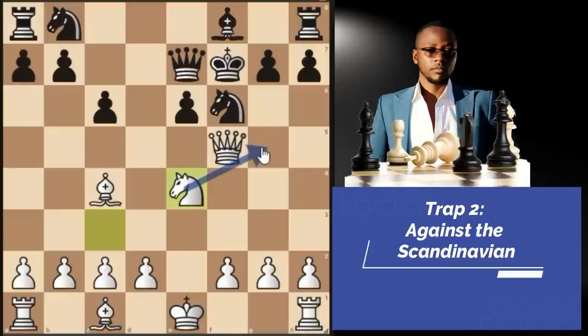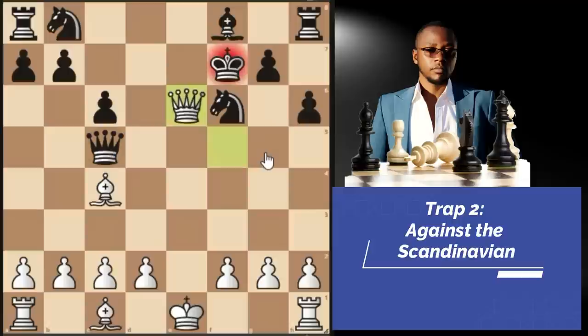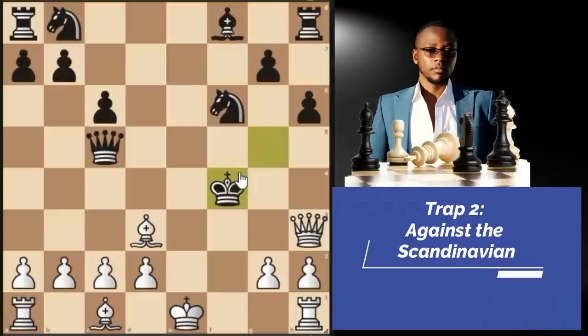You go knight E4, intending knight G4 check next to win the pawn. They play pawn to H6, stopping knight G4. We change plan and go knight C5 with the same idea. They try queen takes C5 to exchange queens, but there's a mate in 6: queen takes C6 check, king G6 only move, bishop D3 check. If king G5, pawn to H4 check, king H5, queen H3 check, king G5 only move, pawn to F4 check, king takes only move, then queen G3 checkmate.